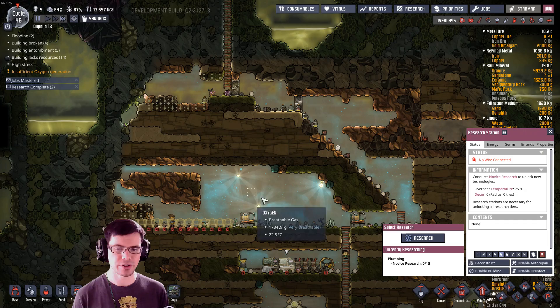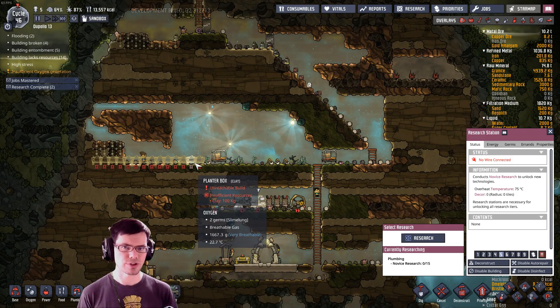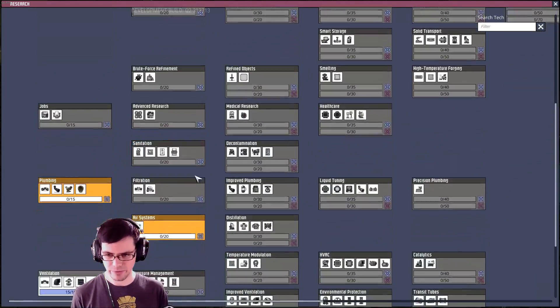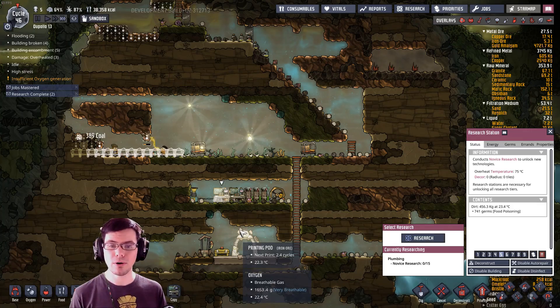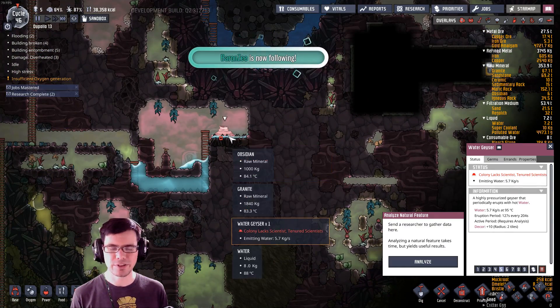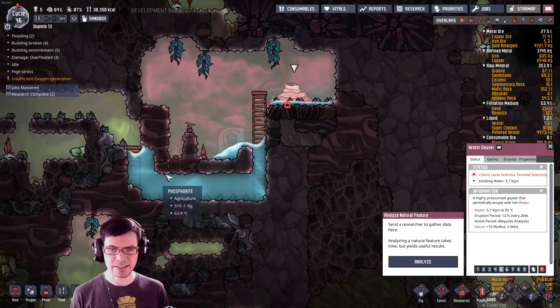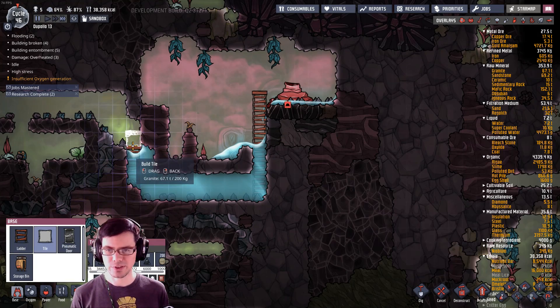We might try to throw a couple more dupes down in the bottom base to increase the amount of research. Right now we're researching plumbing — that's a good one too. The electrolyzer is pretty handy, especially now that we have the water geyser up here. It hasn't been very long and we've got a lot of water already. We might want to just throw a tile there and see what happens.